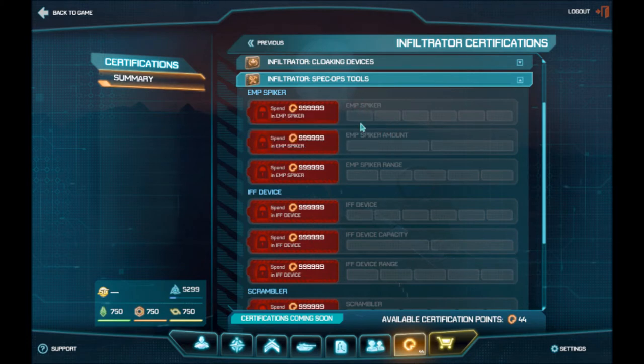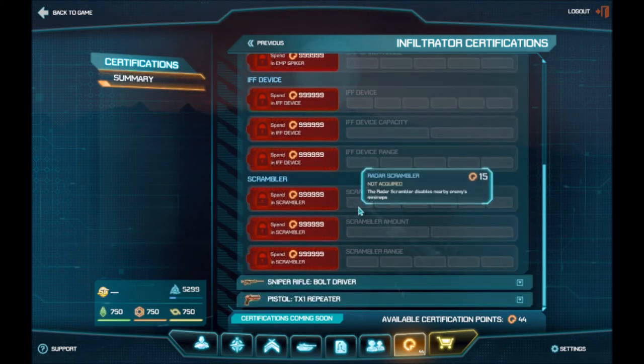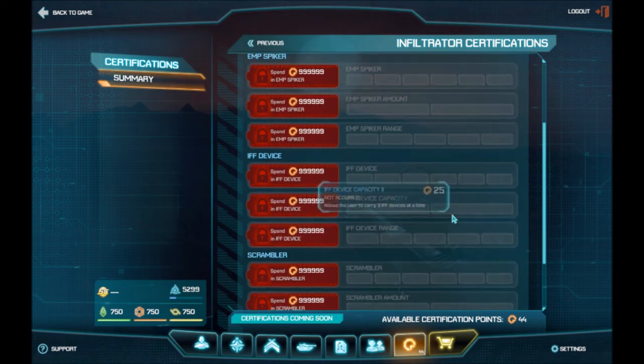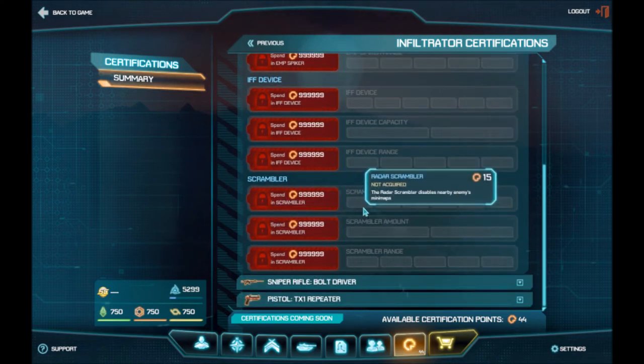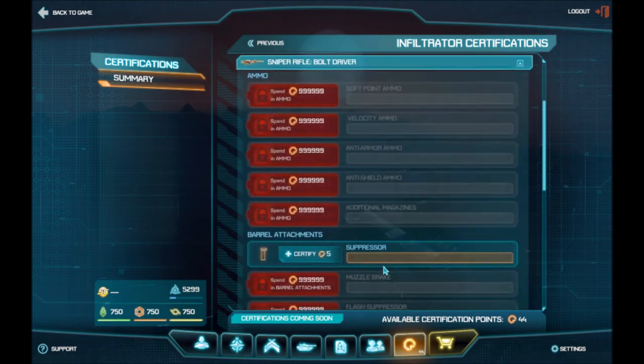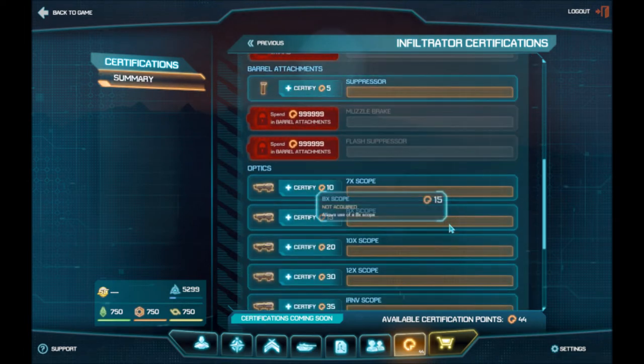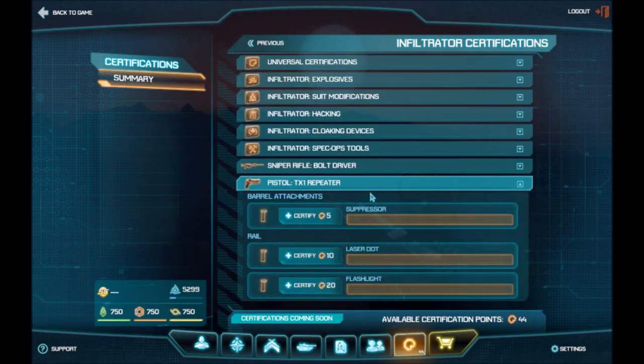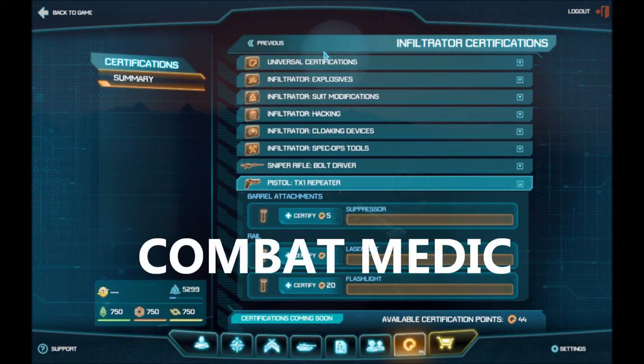Other things the Infiltrator has are spec tools, EMPs, IFFs, scramblers — all self-explanatory. The certs let you carry more or do longer range things. The sniper rifle has the same unlockable things as any gun. They all share the same pistol, so if you unlock anything on the pistol it'll apply to all classes that use the same gun.